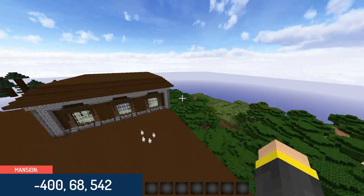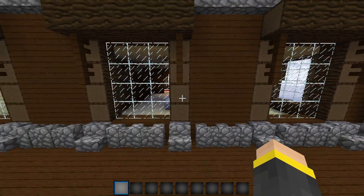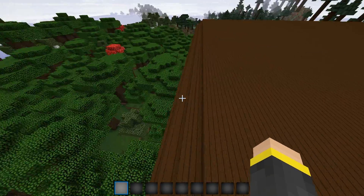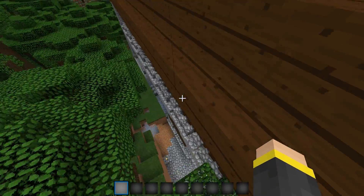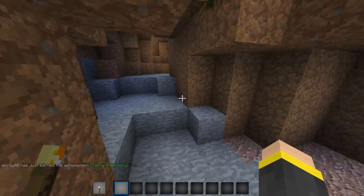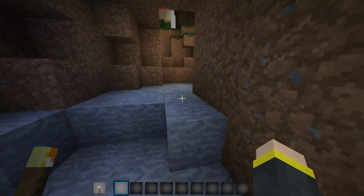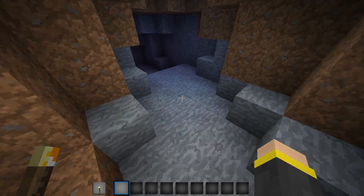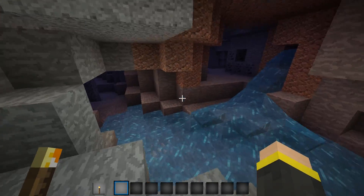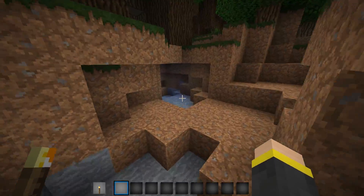As you can see, this is of course three stories and the third story is pretty small once you actually go in. Before we go in, I want to show you that this little cave system thing actually does lead to a cave — an actual underground cave. As you can see, it leads right down to here. So that's pretty cool.